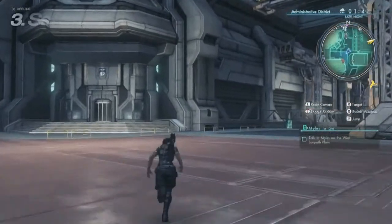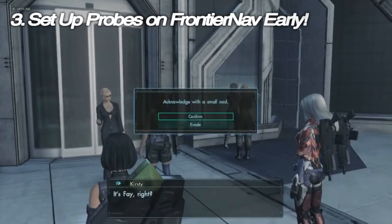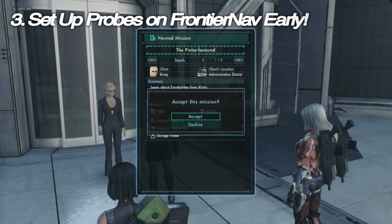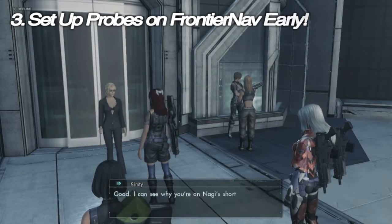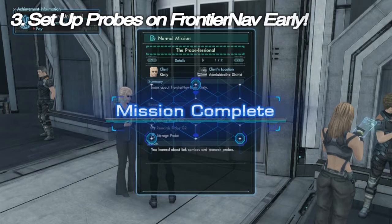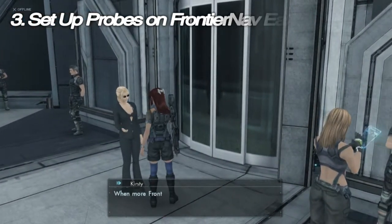Tip number three: set up your probes on Frontier Nav early. Kirsty offers you a side mission available almost as soon as you start the game called 'The Probefessional,' which will get you some nice starter probes including a storage probe. After you complete some of the main storyline, she'll offer another mission involving probes that will net you a booster probe — the first of many useful ones. Storage and booster probes are pretty uncommon, so they'll help you a lot.